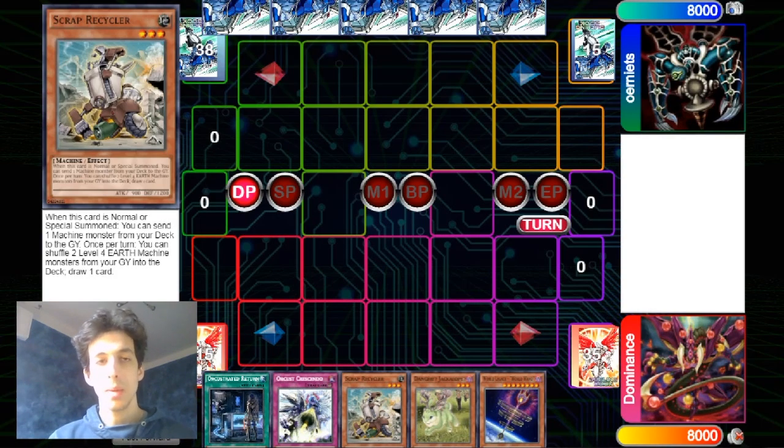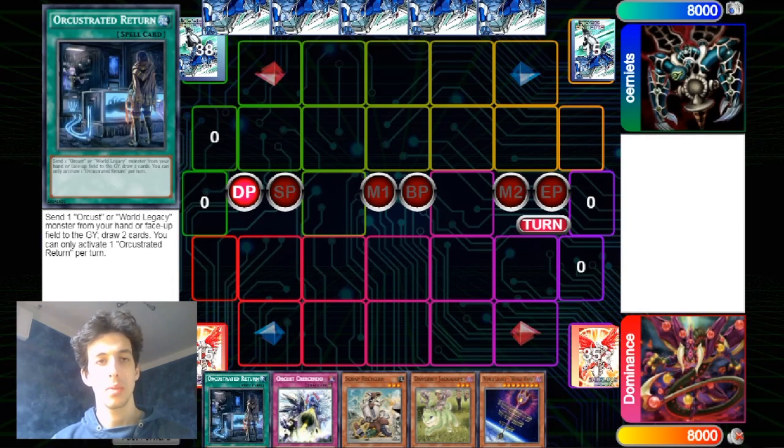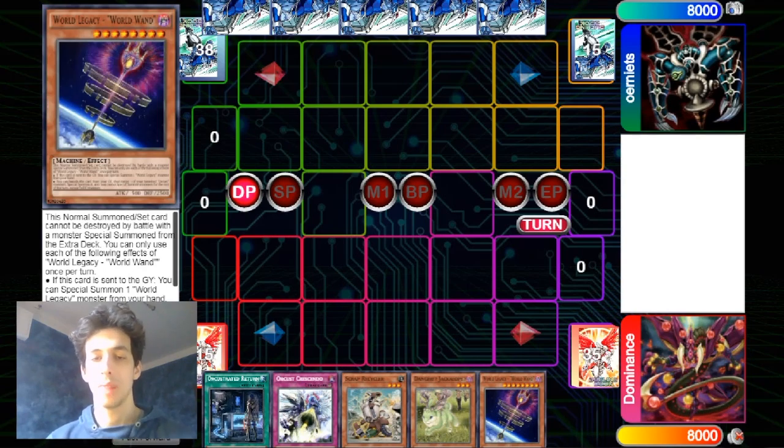Probably the optimal play here would be to normal summon the Scrap Recycler first, because since we are playing the Scrap Wyvern, we don't want to draw into our Scrap Golem, which has to remain in the deck because it has to be summoned with Scrap Wyvern's effect. I think we have to use the Danger Jackalope, but maybe before using it, it's better to use the Return to draw into fresh cards so we can fish into any other combo pieces.